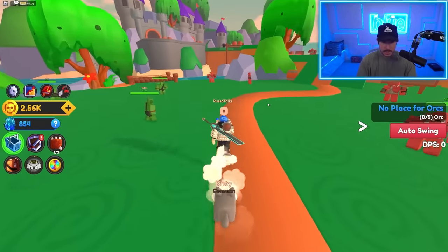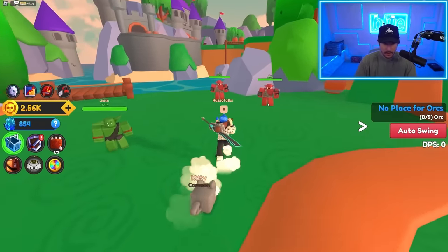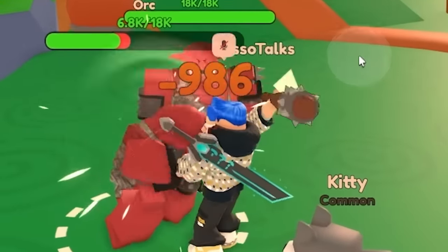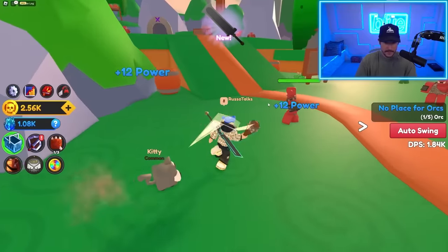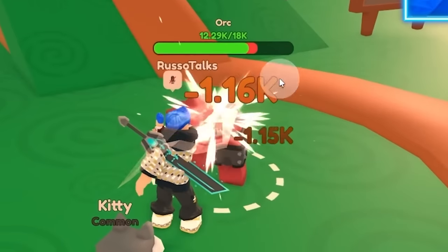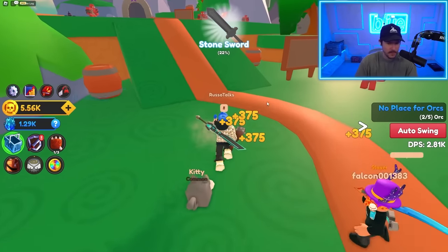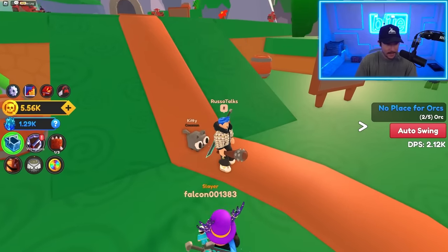The next quest is orcs. Surely I can destroy these dang orcs. The thing is, they don't fight back — they just kind of let you hit them. It's a double-edged sword. We got a new power level, so it's kind of nice because as you're fighting the orcs, you're actually gaining power.